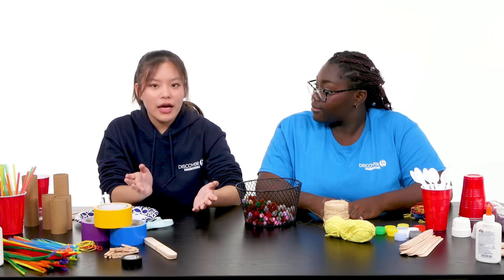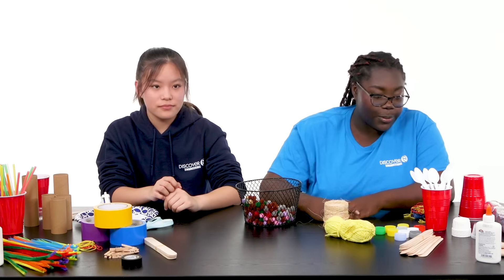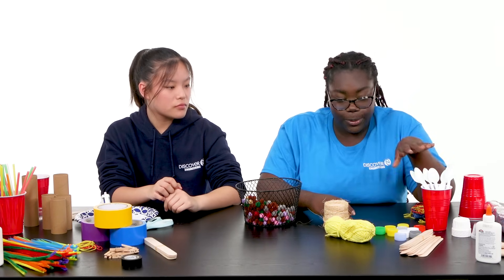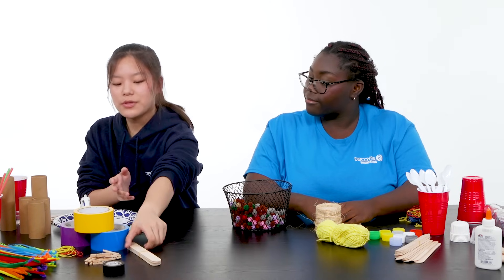So earlier we were saying how catapults need to have tension, right? What are you thinking about that and the design of your catapult? I think I'm going to use rubber bands to add tension and then use a spoon to create a mechanism to push it forward, like they did in old times. I'm thinking of using a lever as part of my design — one of these popsicle sticks along with maybe a bottle cap or a sauce cup could help transfer the potential energy into kinetic energy for the pom-pom to go.